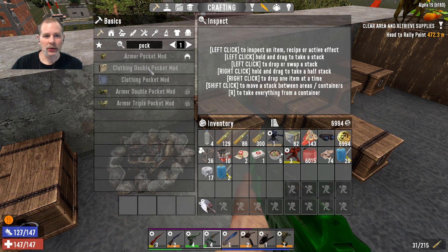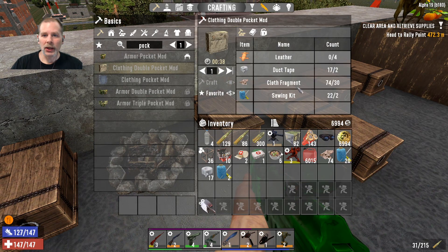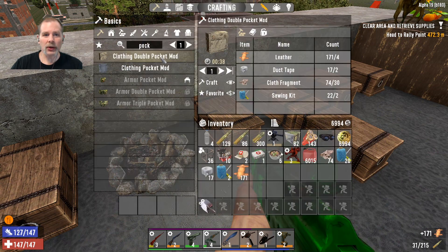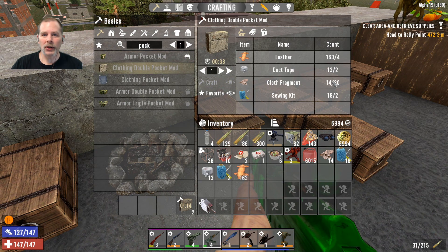We're going to start with the clothing double pocket mod - we need leather. We're going to grab all this stuff and make them. We can only make two because we need more cloth - we need 16 more cloth. We'll grab some cloth at some point, but I just wanted to get a couple of those going.